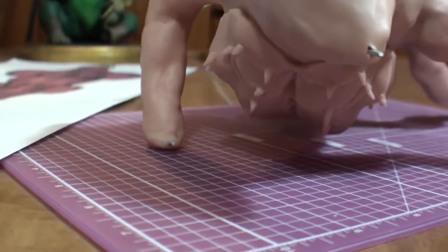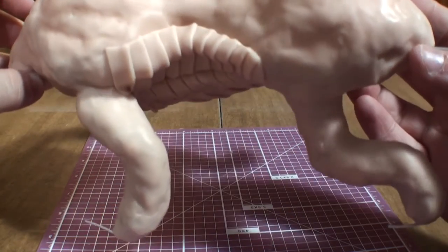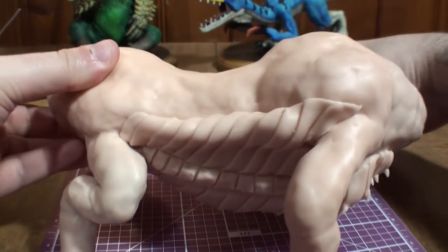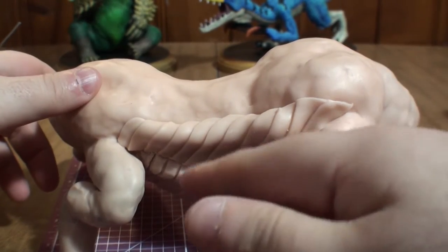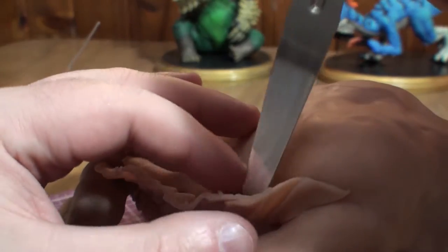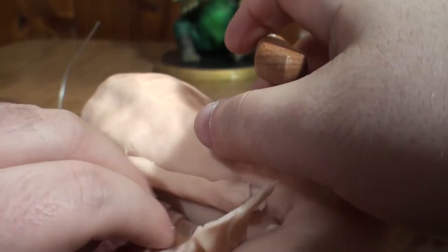Now I wanted to start detailing and get it ready for its first bake. However, I noticed something was off — the shingles on this side are facing the wrong direction. Great. Now I get to rip it off and do it all over again. Once it was done though, the detailing could begin.